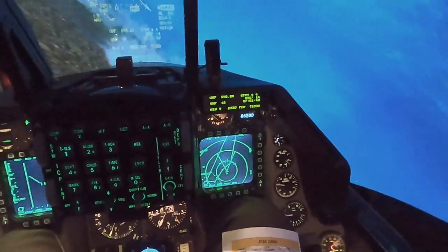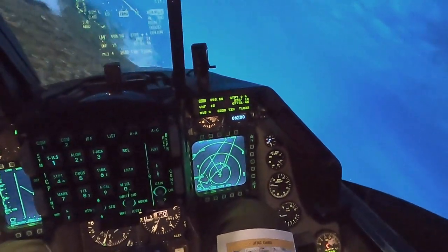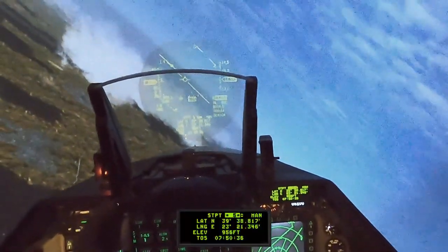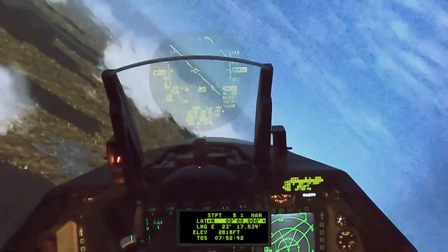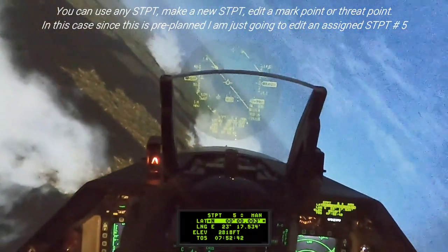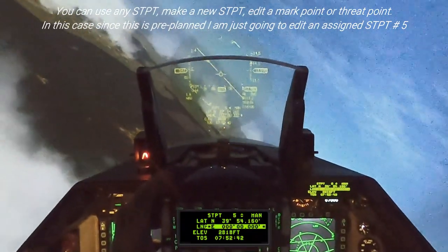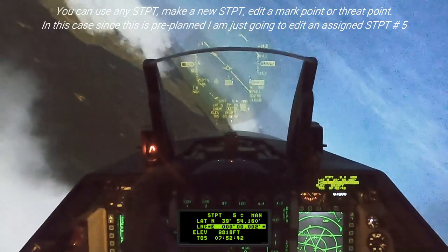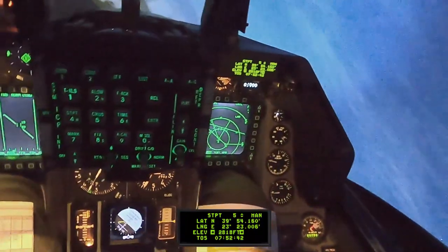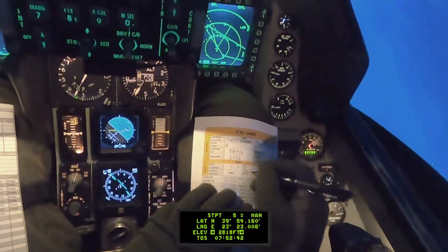Now we're going to call for echo. Troll, Gamble 6, ready for echo. He gives us our echo point: North 3, 9, 5, 4, 1, 6. East 0, 2, 3, 2, 3, 0, 6. Type 3, active, advise straightforward high line.